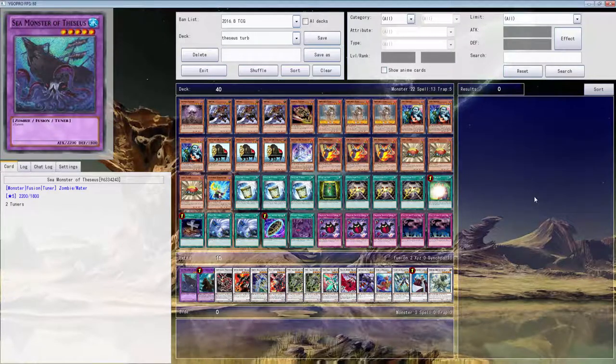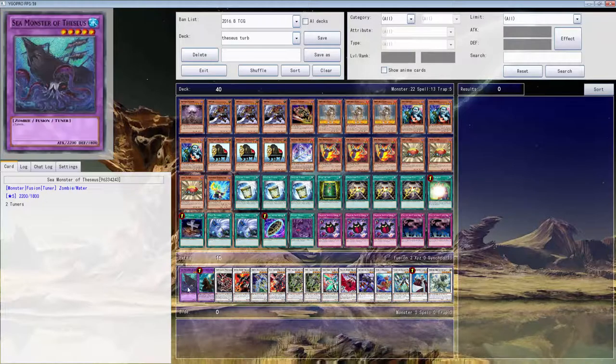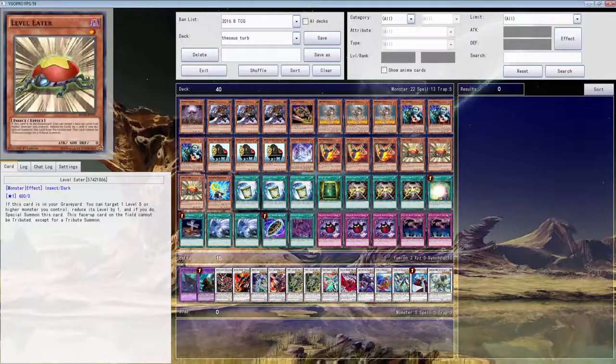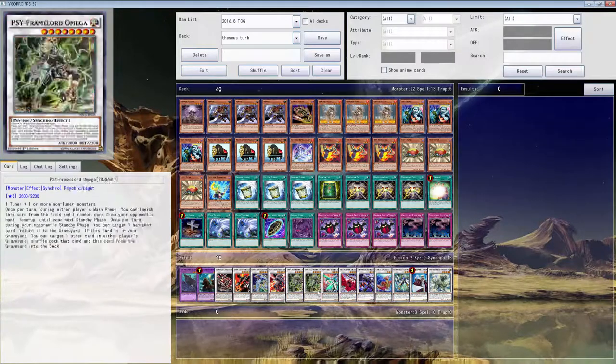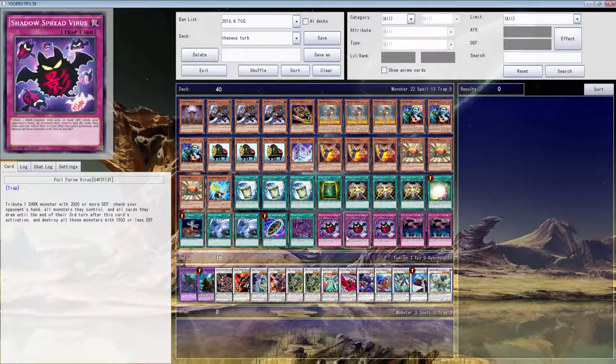All right, so what is going on YouTube! Today we will be playing Theseus Turbo, or the Red Resonator deck that I keep working on. I call it Theseus Turbo because it's pretty much built for Theseus and stuff like that, because Beast of the Pharaoh is the level leader and all that. I still like this card even though a lot of you don't.